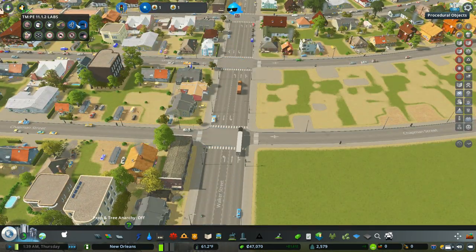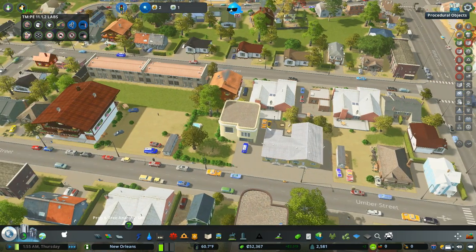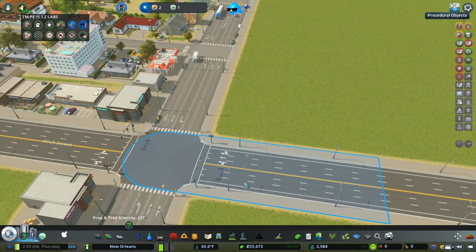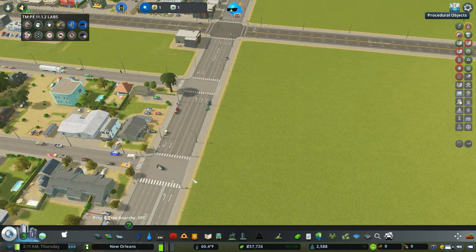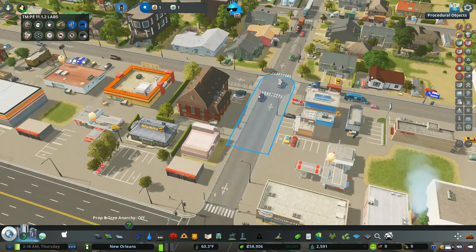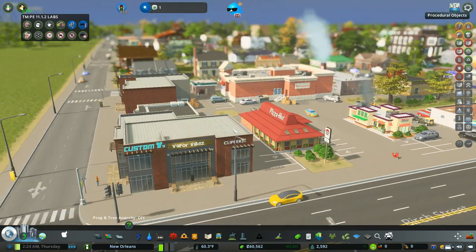I'm going to take that little road - just going to do control, right on down - that way we've got turning lanes. I think this is going pretty good. The city's grown - what do we got here? We got a Family Dollar, oh no - AutoZone, Pizza Hut, and a whole bunch of other things.